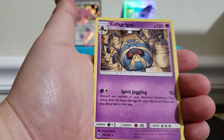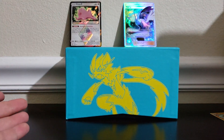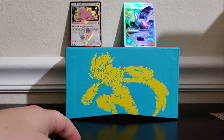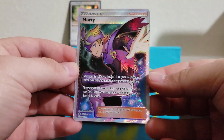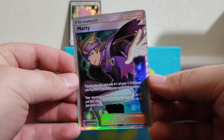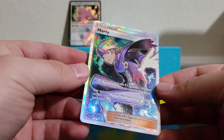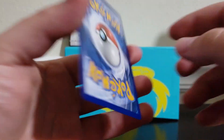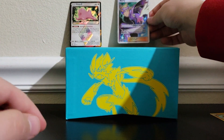What in the world?! Are you kidding me — one ultra rare in this whole box? That is severely disappointing. But this is our ultra rare right here: the Morty full art trainer card, which like I said will be available on the eBay shop if you guys are interested. Link will be in the description down below.